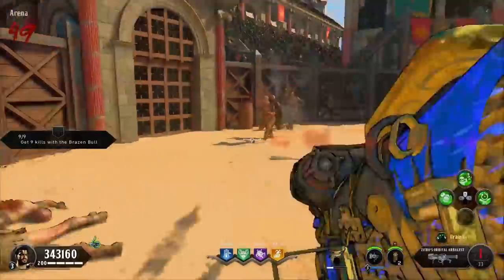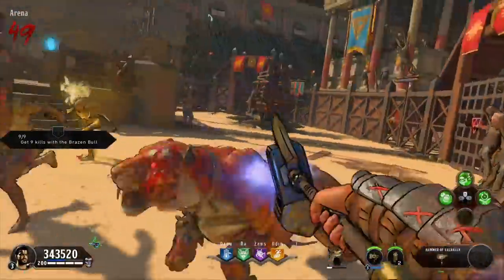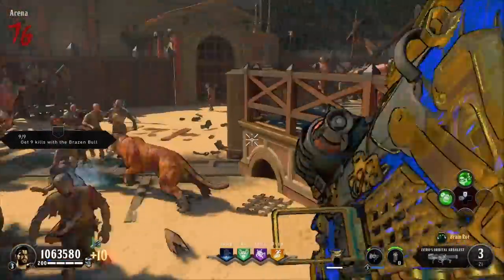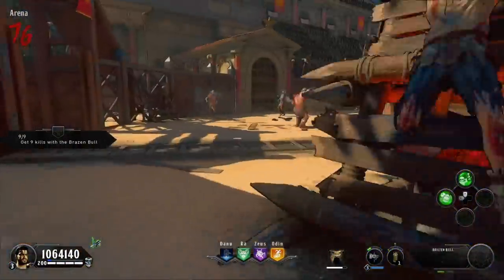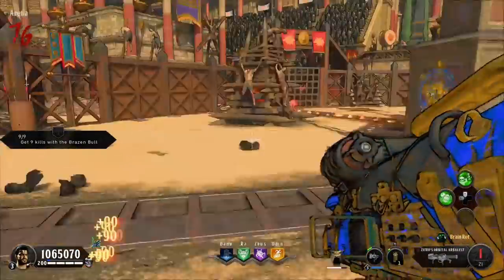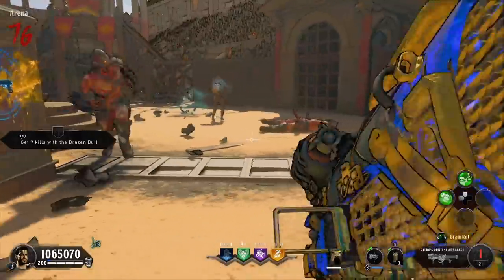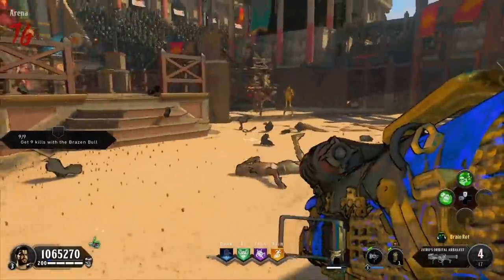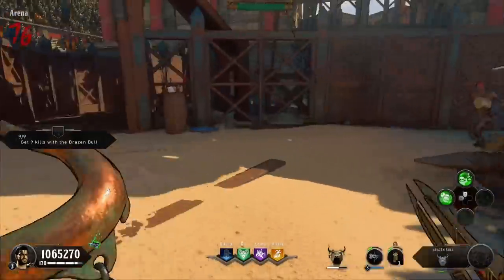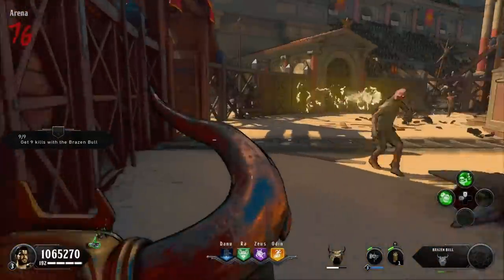I actually timed a full round of this and it came back as 9 seconds on hard, so it can be pretty quick. Now for fire rounds — they come every 2 rounds and for me it's always been on an even round number, so that's a good way to keep track. If you get 2 fire pits I like to position myself at the opposite side — it's just 2 cutbacks once you get to the fire, pretty easy to keep training like that.